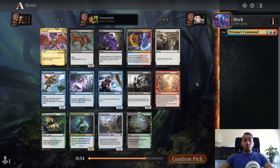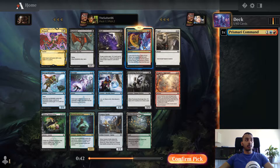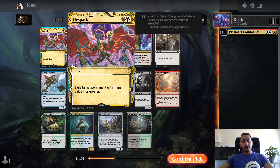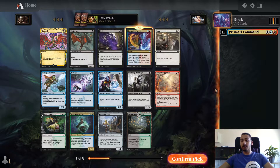Expressive Iteration - look at the top three, put one of them into your hand, one on the bottom of the library, exile one, and you may play the exiled card this turn. This is really good and it goes with our Prismari Command. Effectively this cuts Prismari off from everybody to our left, which hopefully means that pack 2 will pass better Prismari cards. So let's take this.